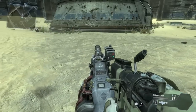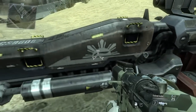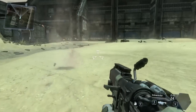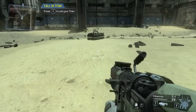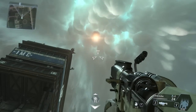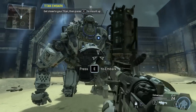Pilots earn credit towards their next Titan drop by engaging in combat. Once your Titan is built, you can drop it onto the battlefield. To continue, please initiate Titanfall. Look to the sky to watch your Titan fall into battle.